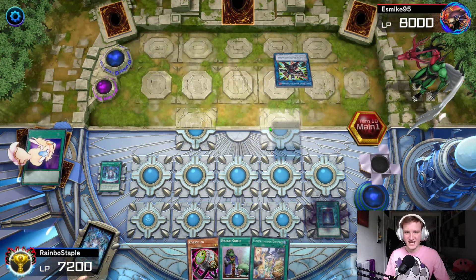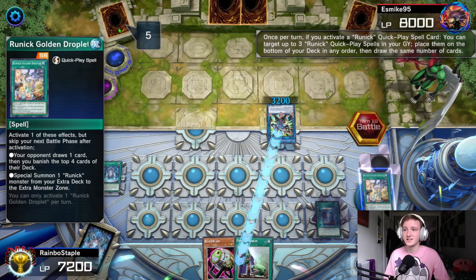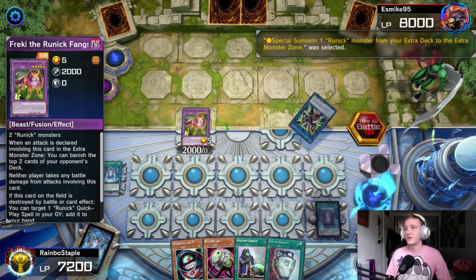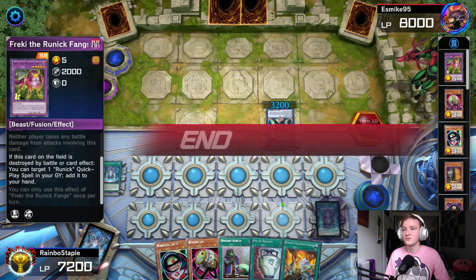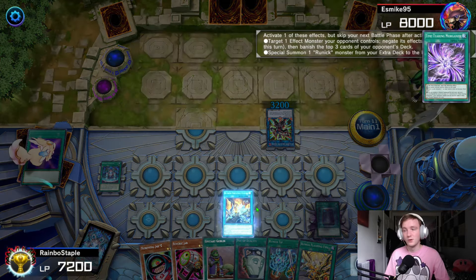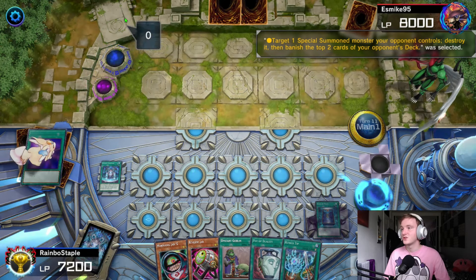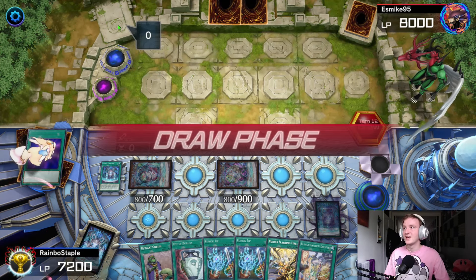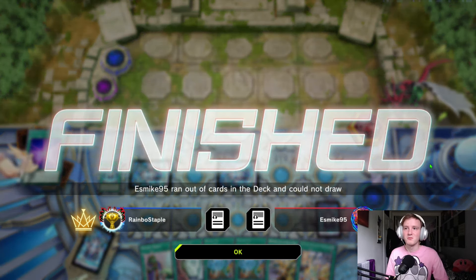He links into Dread Decimator — just a 3200 guy. We go for Runick Golden Droplet to make him draw one, banish four. He's on five cards again, although I don't trust that to stay low forever. We draw three — we drew Runick Freezing Curses to summon a Jörð. He attacks into the Jörð, but we get to add a quick-play back to hand, grabbing Runick Freezing Curses again. This is a simplified board state we're looking for. He's got five cards left in hand and we've got more cards in our hand than his deck. We negate the Dread Decimator because it'll banish three, then pop it to banish two. He has no cards left in deck. We might as well draw just in case — we've got Runick spells out the ass and he's got nothing. GG hero player, you really gave me a run for my money!